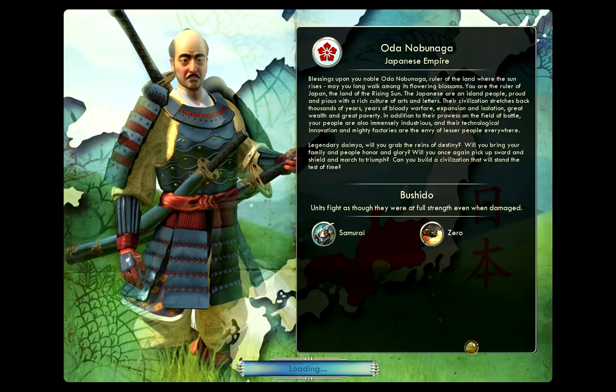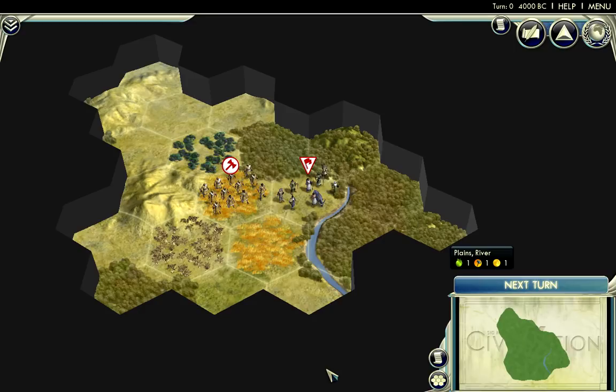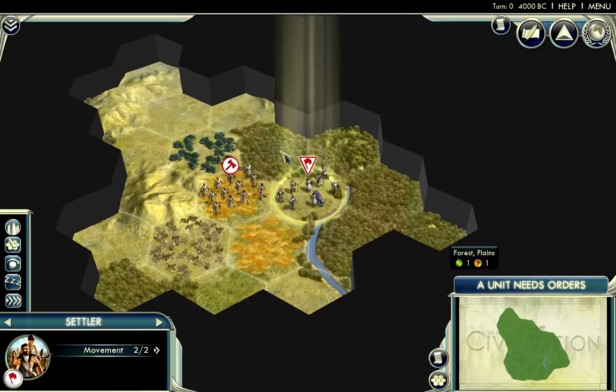The game's intro plays: 'Blessings upon you, noble Oda Nobunaga, ruler of the land where the sun rises. You are the ruler of Japan — the land of the rising sun. The Japanese are an island people, proud and pious, with a rich culture of arts and letters. Your civilization stretches back thousands of years of bloody warfare, expansion and isolation, great wealth and great poverty. Your people are also immensely industrious, and their technological innovation and mighty factories are the envy of lesser peoples everywhere. Can you build a civilization that will stand the test of time?' The intro is over — you click 'Begin Your Journey' and you are looking at a screen like this.